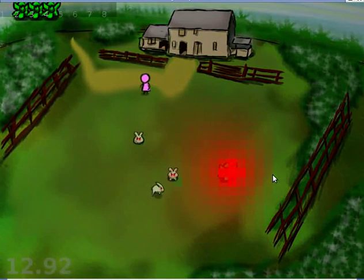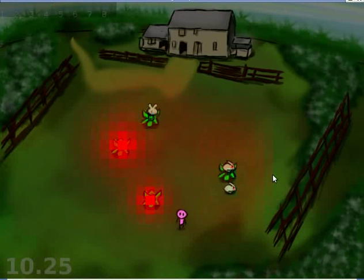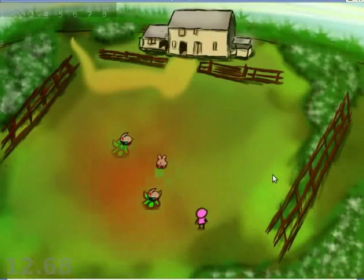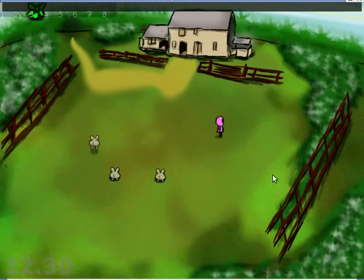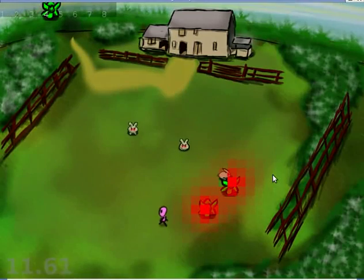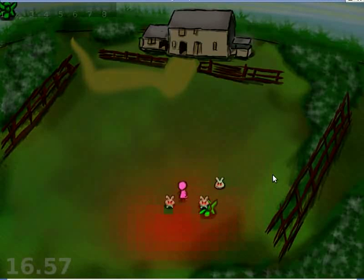If I were to drop a whole bunch of these at the same time, you'll see that they don't go for the ones that are nearest. They go for the ones with the strongest scent, which means another rabbit has not already found them. I think this is going to be one of the keys to our game — you're going to have to come up with layouts for the things that actually attract the rabbits in the patterns that you want.